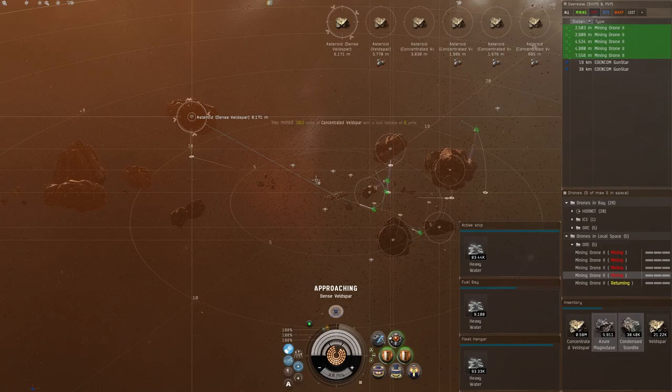I figured I'd let you guys know that Orca solo mining is something I still do and still recommend — especially if you're not in null yet, or not skilled to use better ships like marauders, or if your scanning skills aren't quite there yet. Solo drone mining is still a really consistent way of making ISK. And if you don't have all the skills for an Orca, you can start with a Porpoise, especially for asteroid belts in highsec.